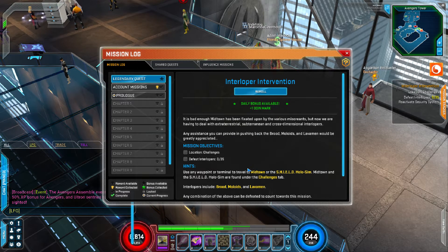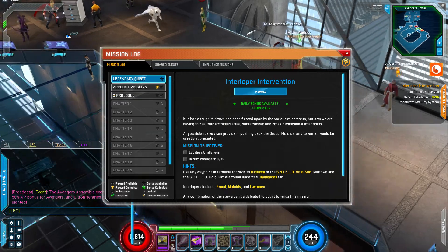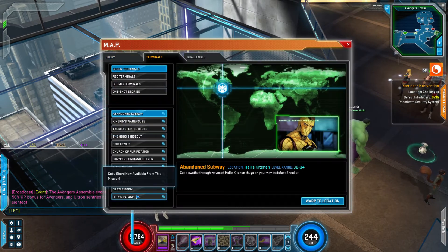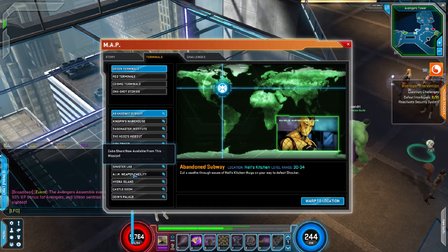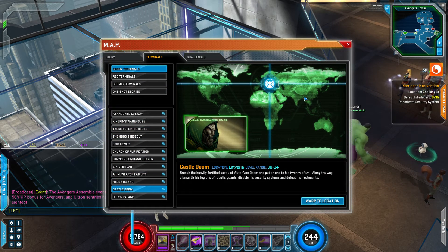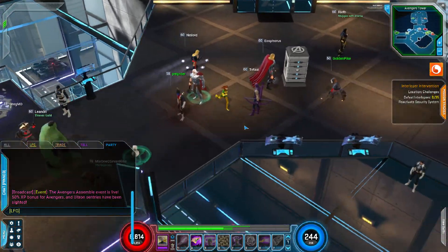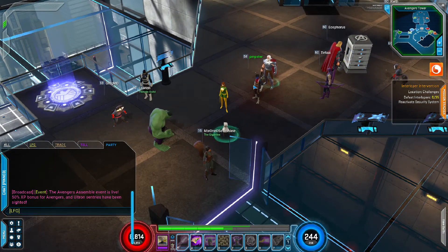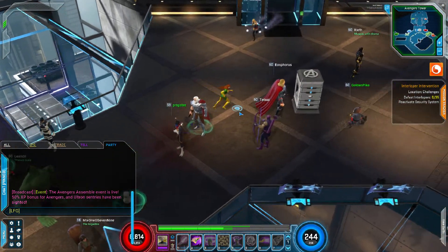The Legendary Quests I like to shoot for are the Midtown Challenge ones or the Terminal ones. I find the Story ones kind of take longer than they should, and even some of the Terminal ones take longer than they should. I skip Doctor Doom, I skip the AIM Facility, and I sometimes skip Hydra. The rest I pretty much do. From there you're grinding out Legendary Quests all the way to 60 basically.